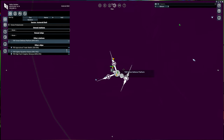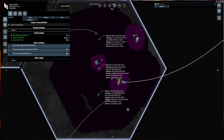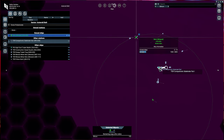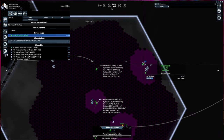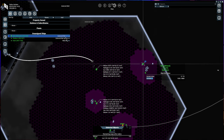We also have our miner, which we covered in the last video, doing some work in the asteroid belt. There they are mining and selling right there. So we have enough to buy another miner — that is what we're going to go ahead and do.